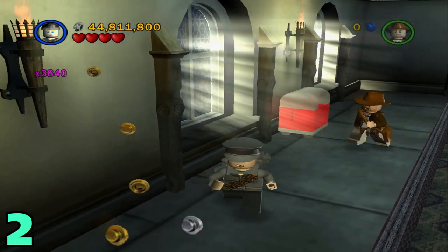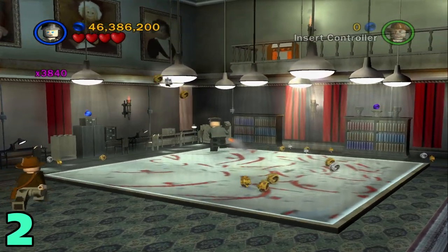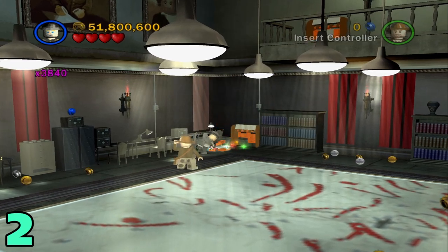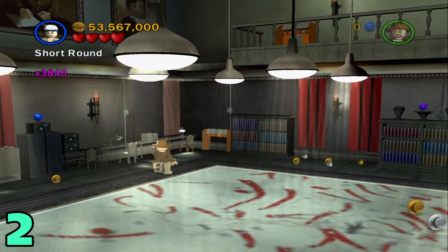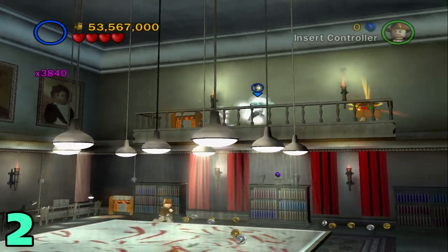Artifact number two is going to be in the same room. Just head to the far right corner and destroy these filing cabinets right here, build that up into a hatch, and then switch to a small character to go through it. Once you're up here, just head to the right and you'll find your artifact.